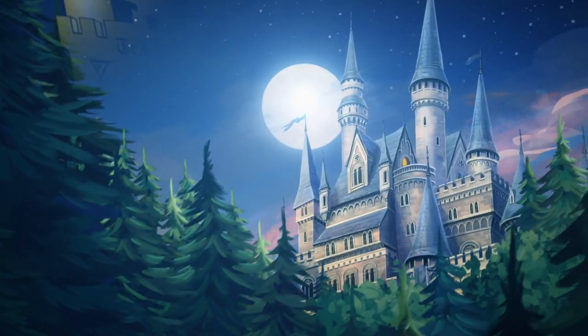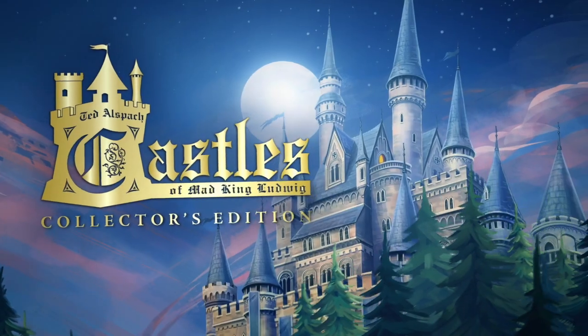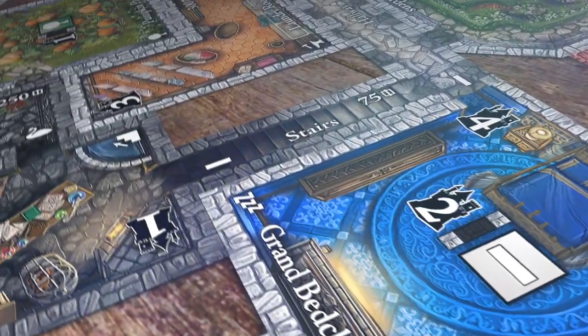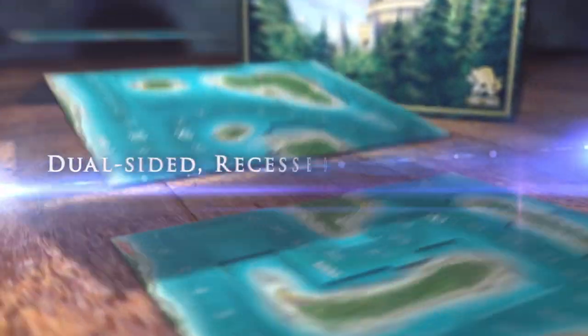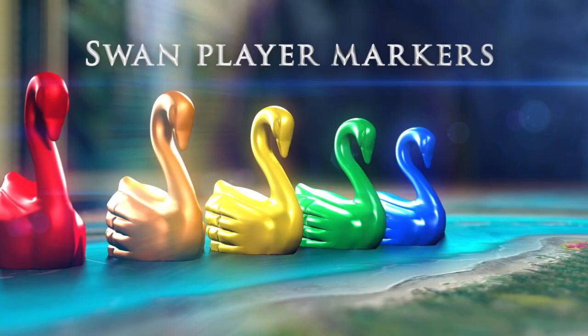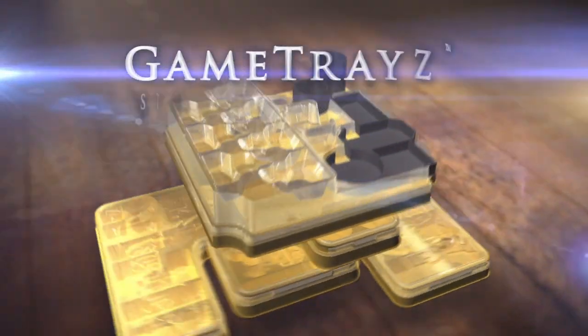Designer Ted Alsbach is bringing fans of the Castles of Mad King Ludwig the collector's edition they've been waiting for, featuring all-new gorgeous detailed artwork, a dual-sided recessed scoreboard and swan player markers, and game trays storage organizers.